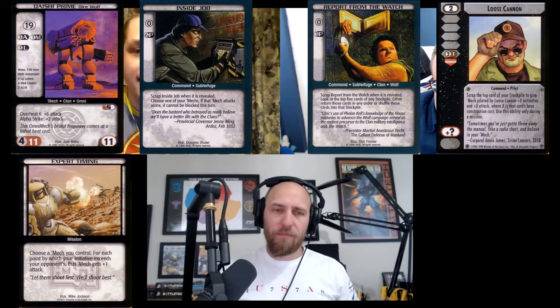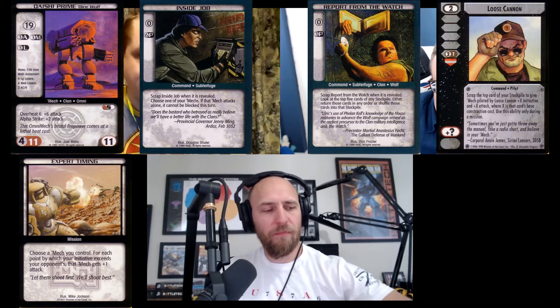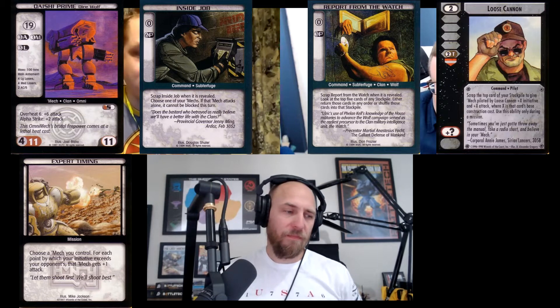But in the goldfish deck involving a Daishi Prime, Inside Job, Report from the Watch, Loose Cannon — that combo, which I posted on the Yahoo group and Facebook group — you can double the 20 damage you were going to do and deal 40 damage with Expert Timing. Because you flipped the Daishi Prime with your Loose Cannon, you have all that initiative, and Expert Timing is part of the combo. It's fantastic — in a combo deck it's a nine, otherwise in a pilot deck it's a three.